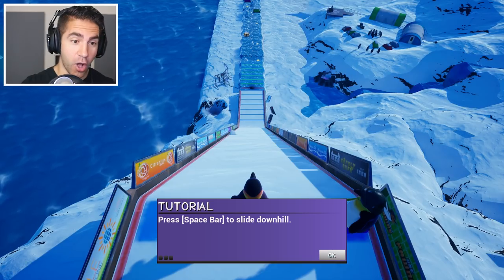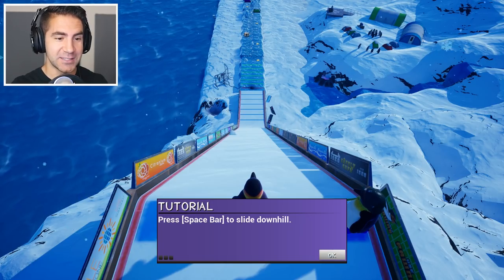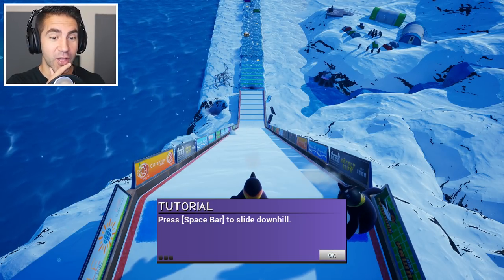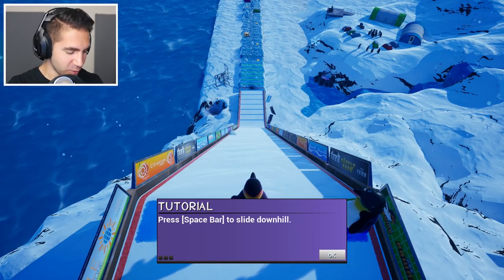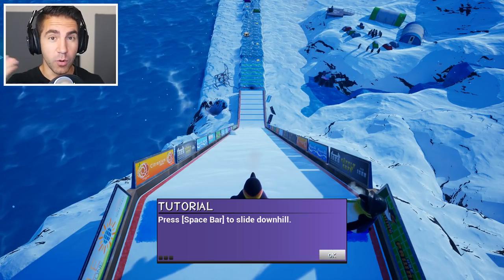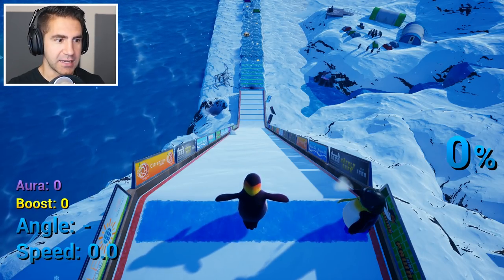Let's just get into it, let's just launch it. Tutorial — I haven't played yet. Press space bar to slide downhill. This looks amazing. Hit that like button if you want to see more of this game. The more likes we get, the farther the penguin's gonna go. Hit the space bar to slide downhill.